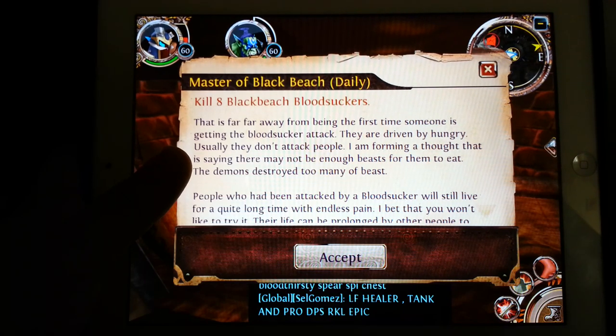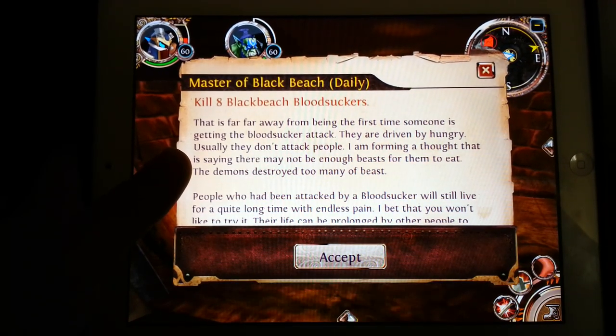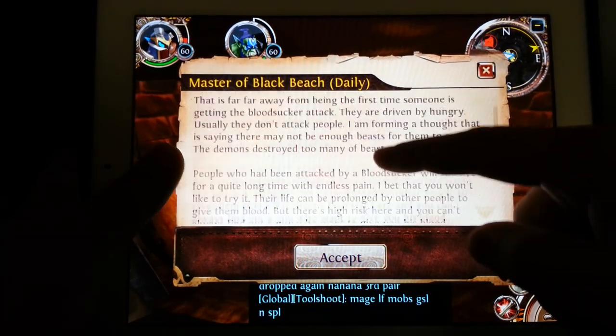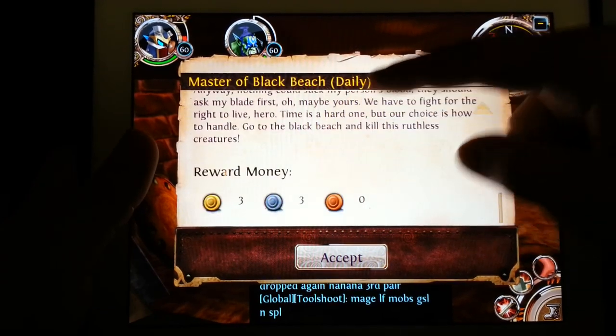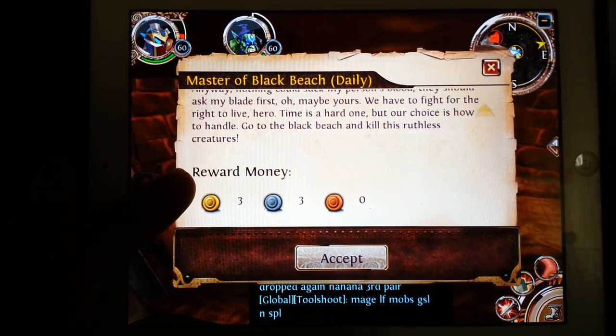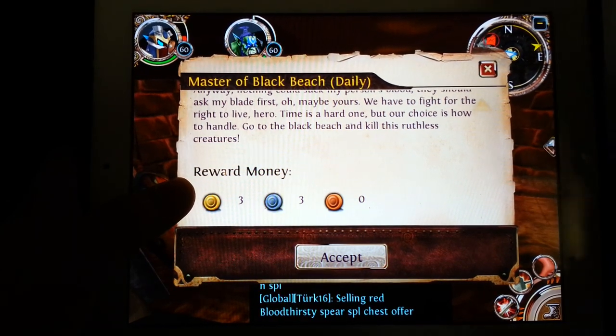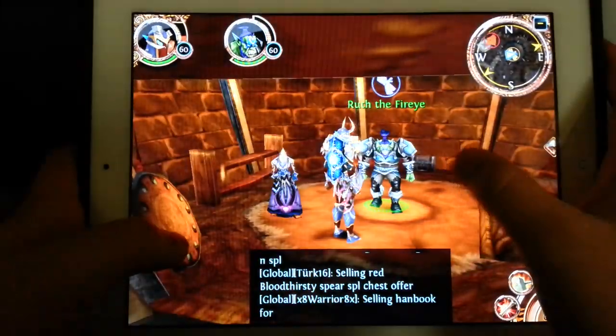The next way to make money is the most standardized: doing quests. You have the dailies once you hit 60, but even if you're not 60, starting the high-end quests will get you a lot of gold. Especially in the rift you get like one or two gold per quest. This quest right here rewards three gold, three silver for a single quest — that's pretty good.